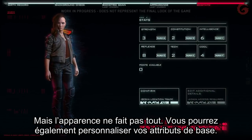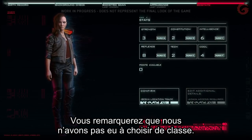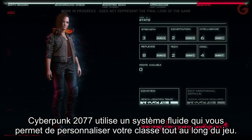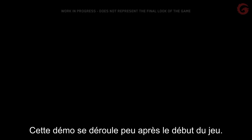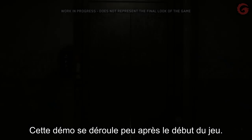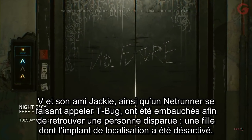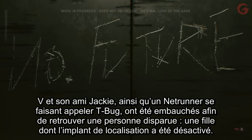But visuals aren't everything. You'll also be able to customize your initial attribute setup. Cyberpunk 2077 features a fluid class system, and you'll be able to modify your class throughout the game. This demo takes place near the beginning of the game. V and her friend Jackie, along with a Netrunner named Teba, are hired to find and retrieve a missing person — a girl whose locator implant went dark.